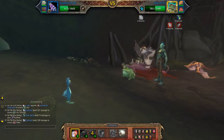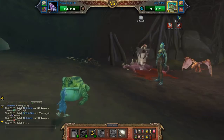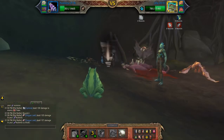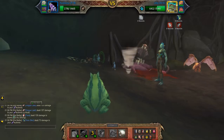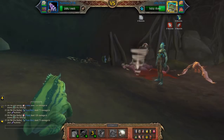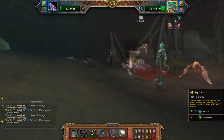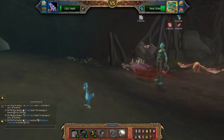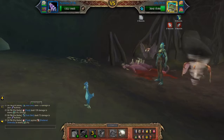Due to RNG, your pet may die a little bit early or Cyclone may be able to take out Lily right at the end. Sometimes you need Squawk to finish off the frog, but we'll see how we go with RNG.